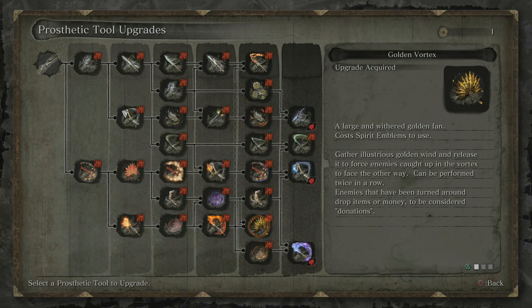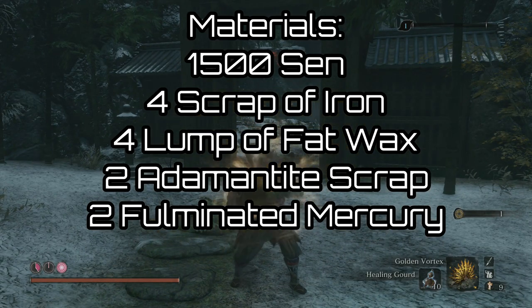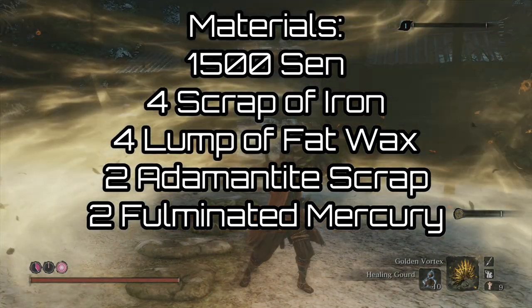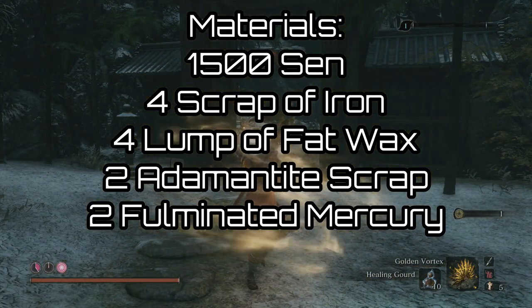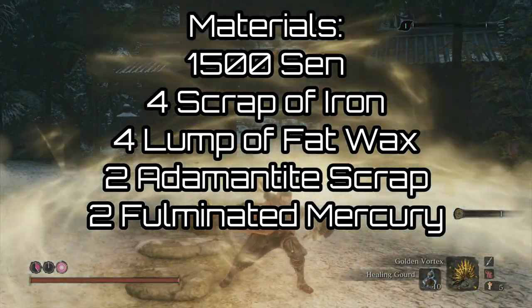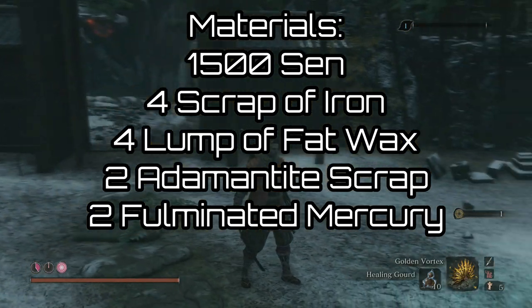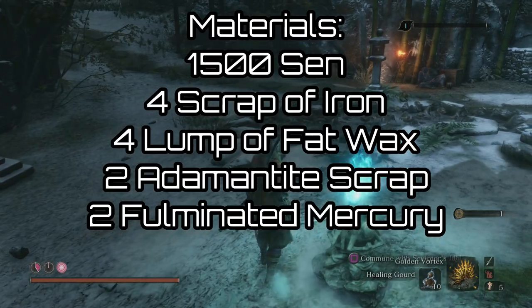You'll first have to create all the upgrades leading to this path, but once you've done that you're going to need 1,500 sen, 4 scraps of iron, 4 lumps of fat wax, 2 adamantite scrap, and 2 fulminated mercury. The adamantite and the fulminated mercury are going to be the hardest ones to get, and you can pretty much only access these mid to late game.